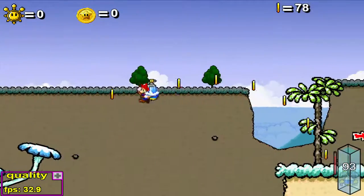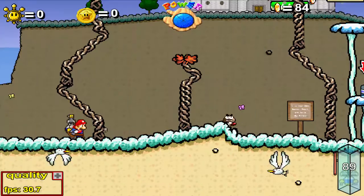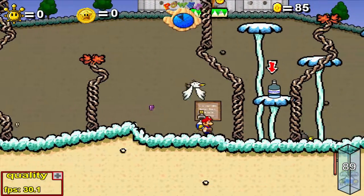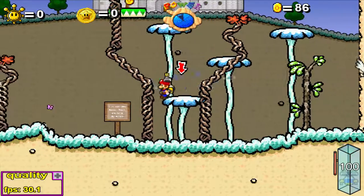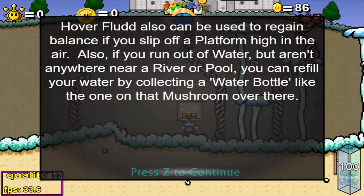Lo voy a poner en la descripción para los que lo quieran jugar. Un problema que tiene este juego es que con los pasos de Mario, el sonido como que se distorsiona. El Flúter puede ser usado para ganar balance si te caes de una plataforma alta en el aire.